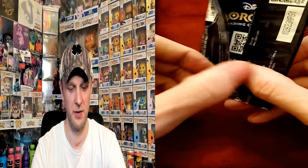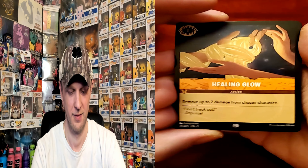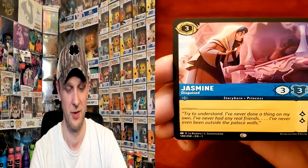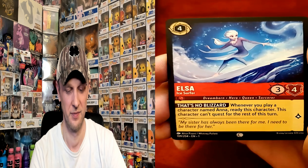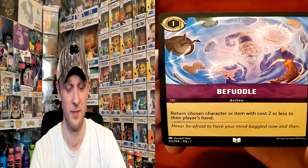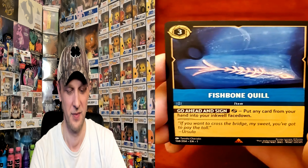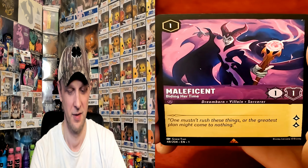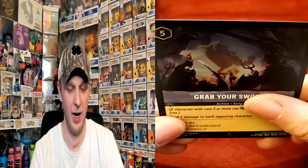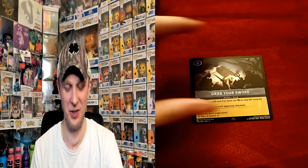What fate does this pack hold? Pack four cards: Healing Glow, Dr. Facilier, Horus, Jasmine, Elsa, Break, Shield of Virtue, Befuddle, Mother Knows Best, Fishbone Quill, Maleficent. Oh, I'm going to grab my sword soon — it's just frustrating at this point.